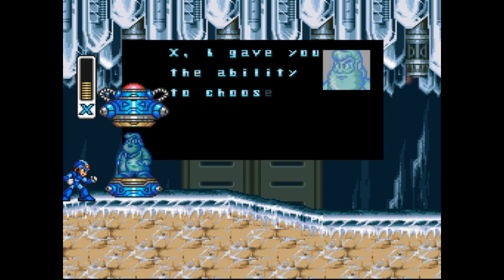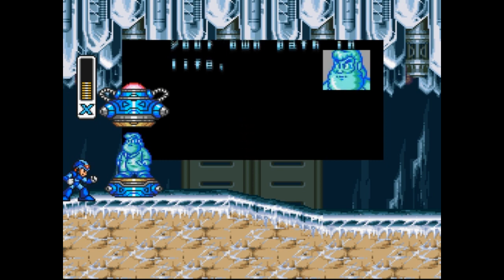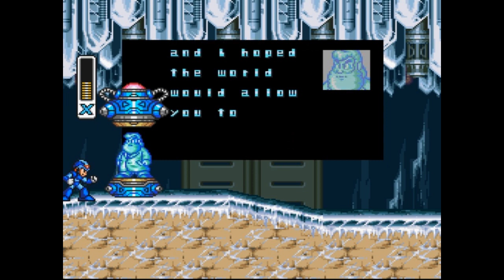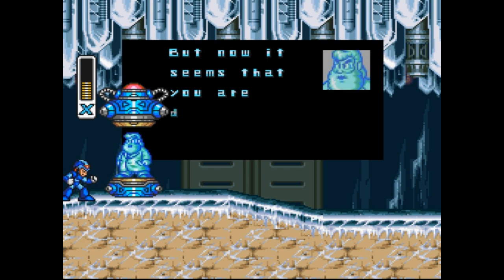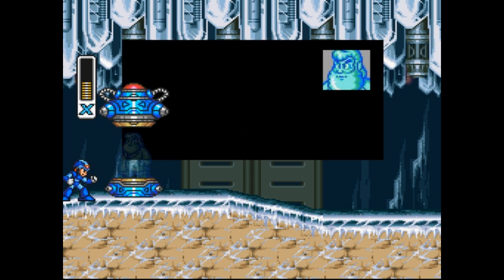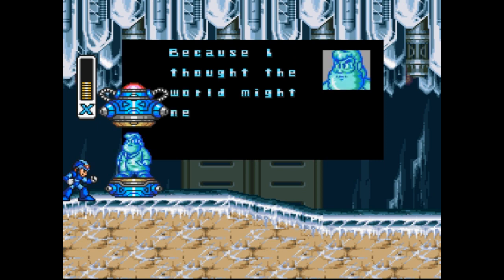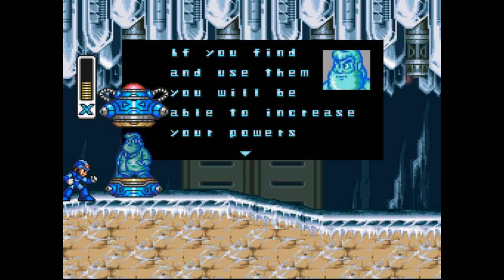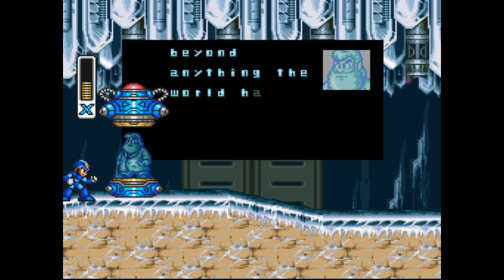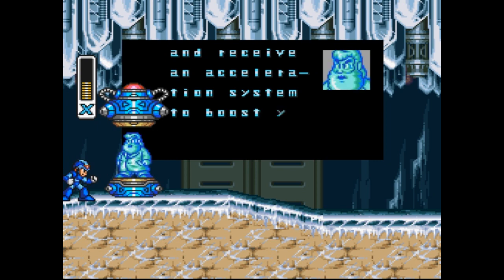'X, I gave you the ability to choose your own path in life, and I hoped the world would allow you to choose a peaceful one. But now it seems that you are destined to fight. Because I thought the world might need a new champion, I have hidden capsules like this one. If you find and use them, you will be able to increase your powers beyond anything the world has ever known. Step into this capsule and receive an acceleration system to boost your speed. Good luck, X.'